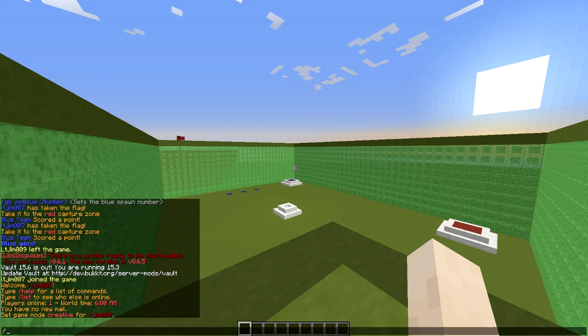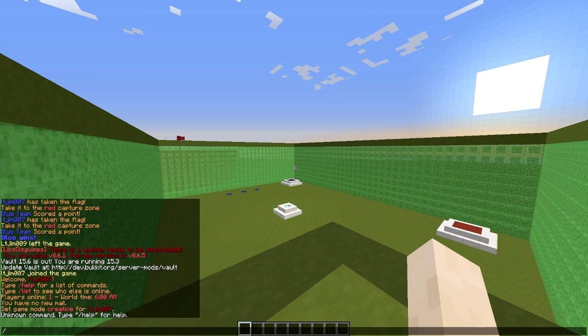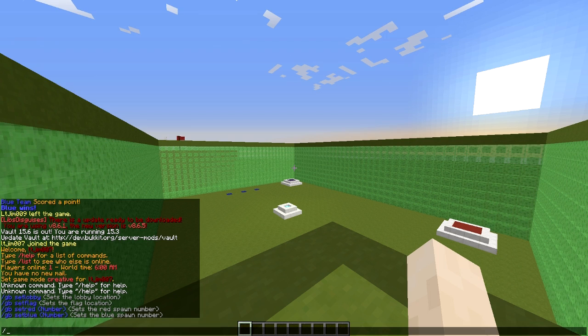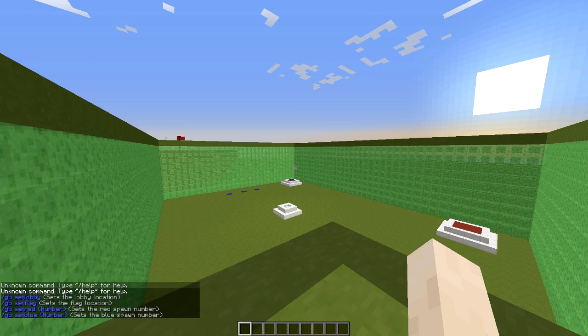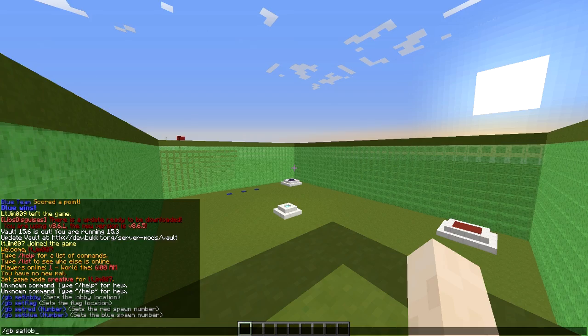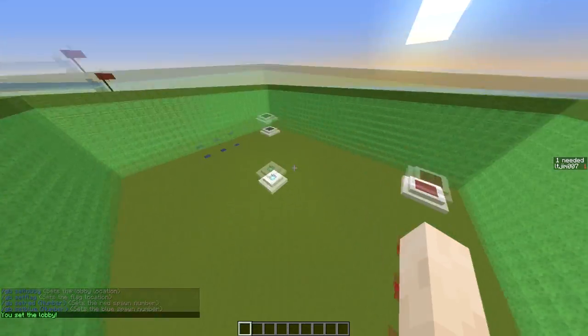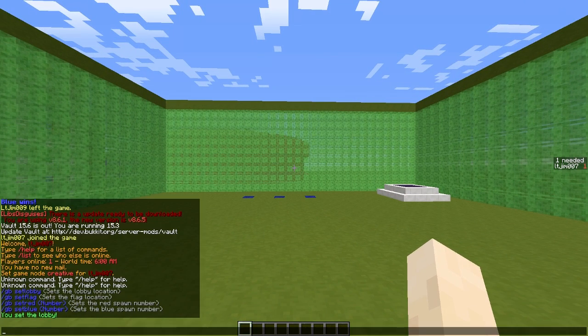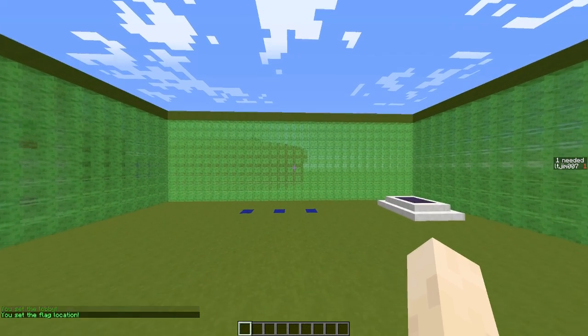It's very straightforward. If you do the command /gb — not gn, gb — it will show you all the commands. Do gb set lobby to begin with. Then fly down to where you want the flag to be and do gb set flag. Very straightforward.